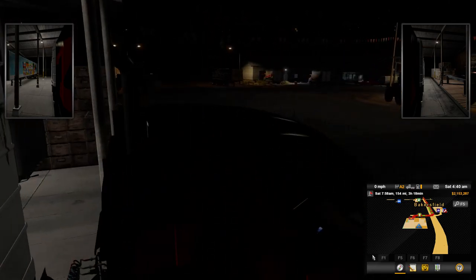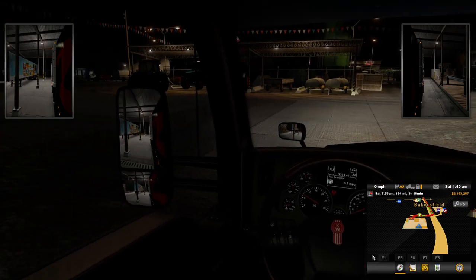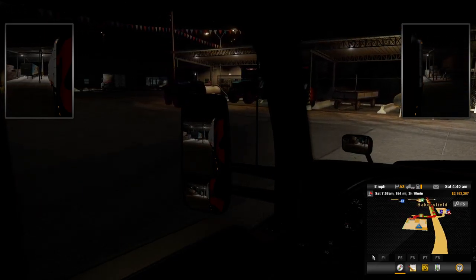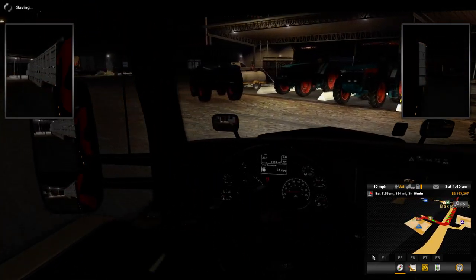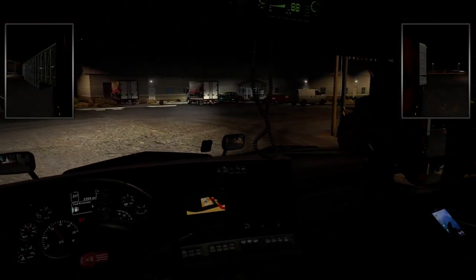If you haven't been watching the SCS stuff, SCS did release the Western Star 4900X for American Truck Simulator. Right now it's only a day cab version, but they've already said cab versions are coming.